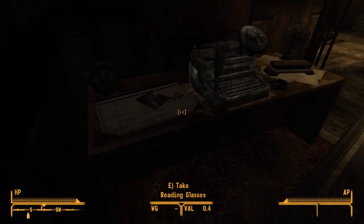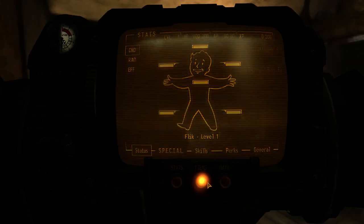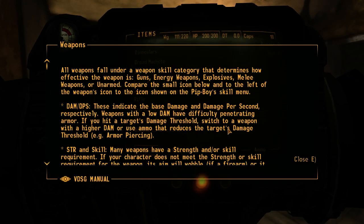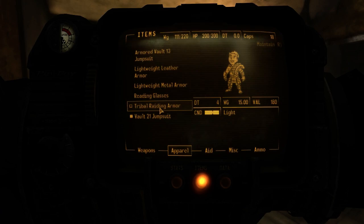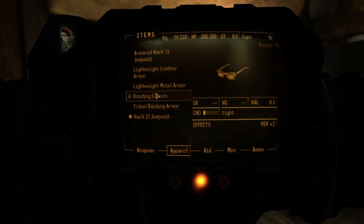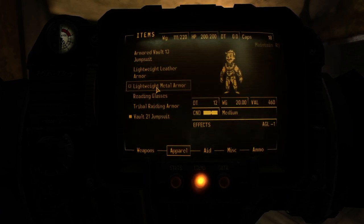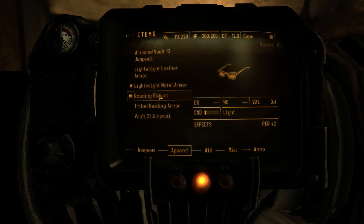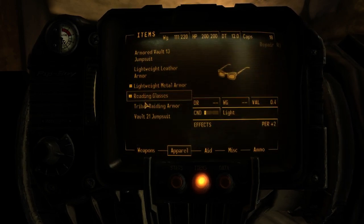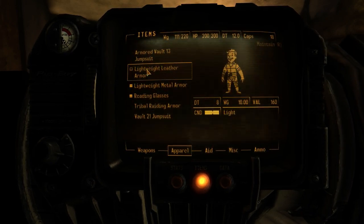Today's Physician and reading glasses — thank you very much! Right, let's get suited up. I guess light armor is best for me because heavier than that affects your Agility. That said, we're going to be getting shot a lot more because I'm not playing a sneaky character. Let's put on the lightweight metal armor and reading glasses so we get the plus two Perception — it's usually plus one, but it's plus two because of Four Eyes.